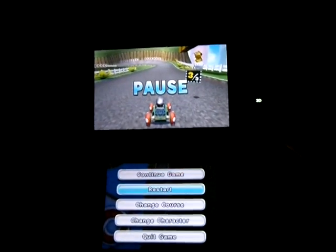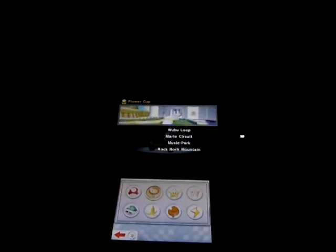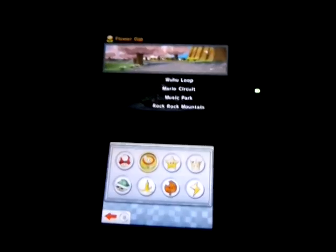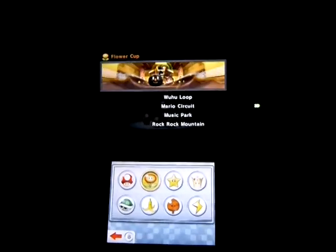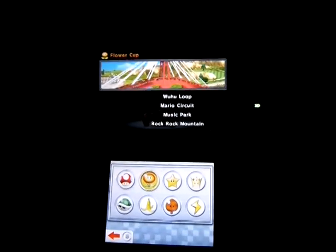I think that's about it for techniques we can learn in Time Trials. One more thing though — it would be really helpful to know the fastest routes on all the courses. The easiest way to do this is just watch videos of world record speedruns. You can look them up on YouTube. There's one channel with a ton of really great runs on lots of courses, and for the most part, the routes he takes are the ones best to take even in regular races.